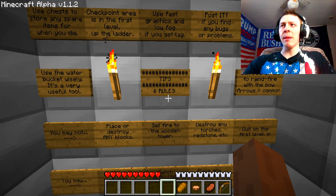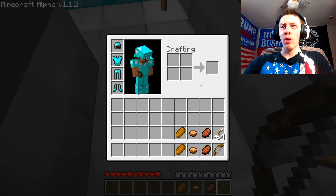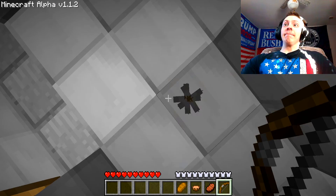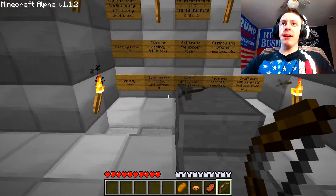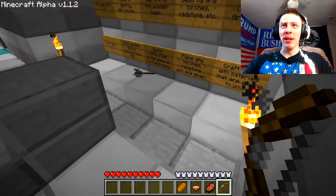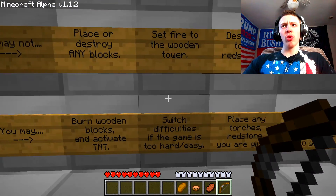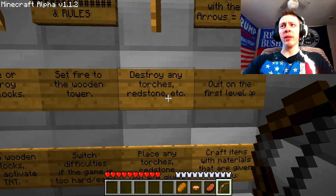Don't be afraid to rapid-fire with the bow — oh wait, there's no durability! Trigger finger — boom! You may not place or destroy any blocks, set fire to the wooden tower, destroy any torches, redstone, or quit on the first level.